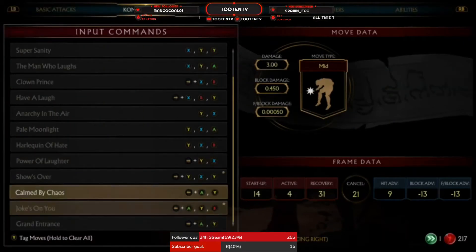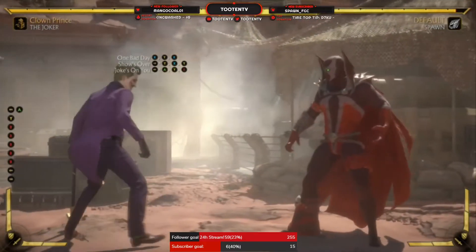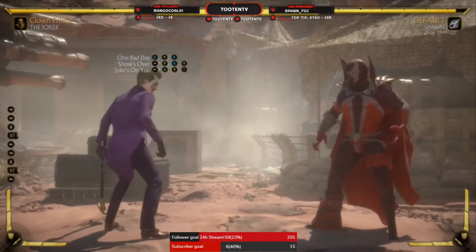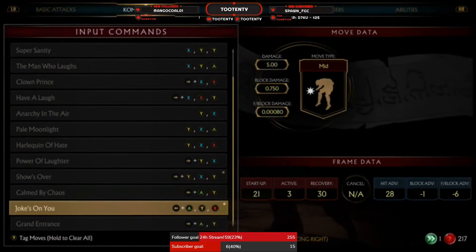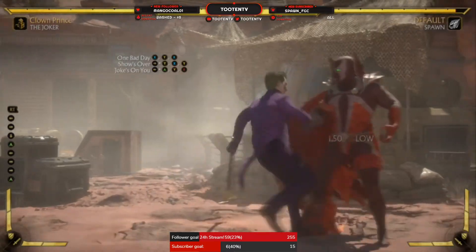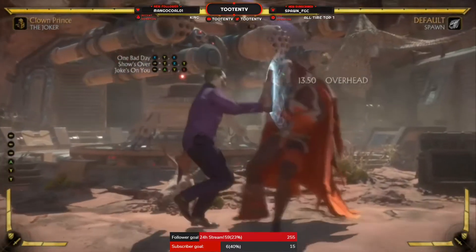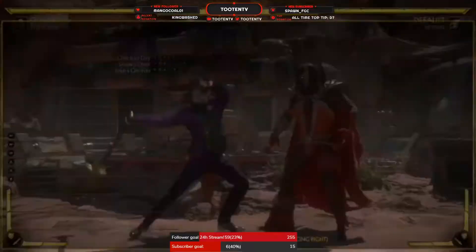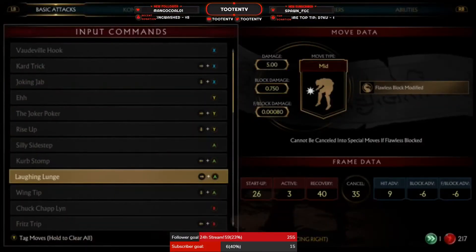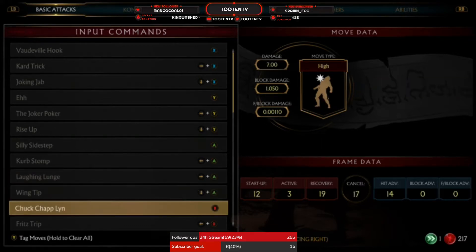What is actually the stagger part of it? It's minus 13, so finish the full string — put the 4 in there and you're pretty much close to plus, especially with the pushback as you knock him. And then you've got your long-reaching forward move — your overhead — which is a startup of 26 but minus 6 on block, so you're safe. Your down-3 startup of 9, minus 5 — pretty good.